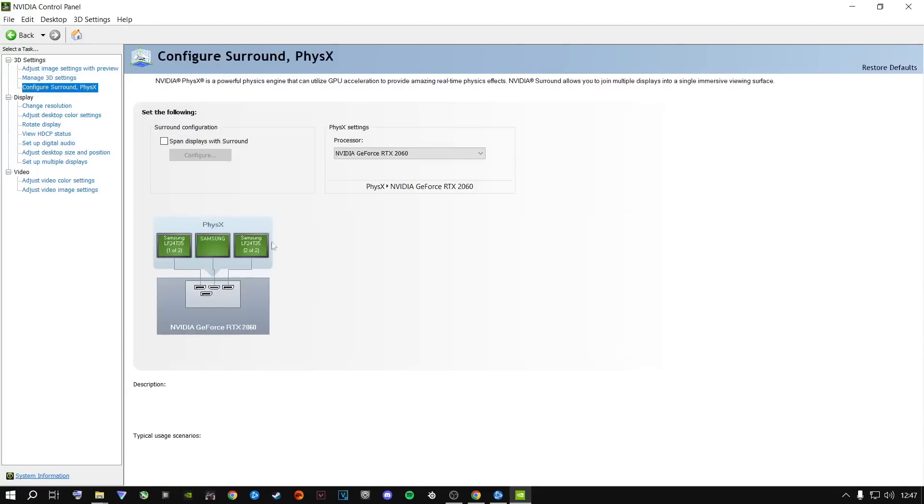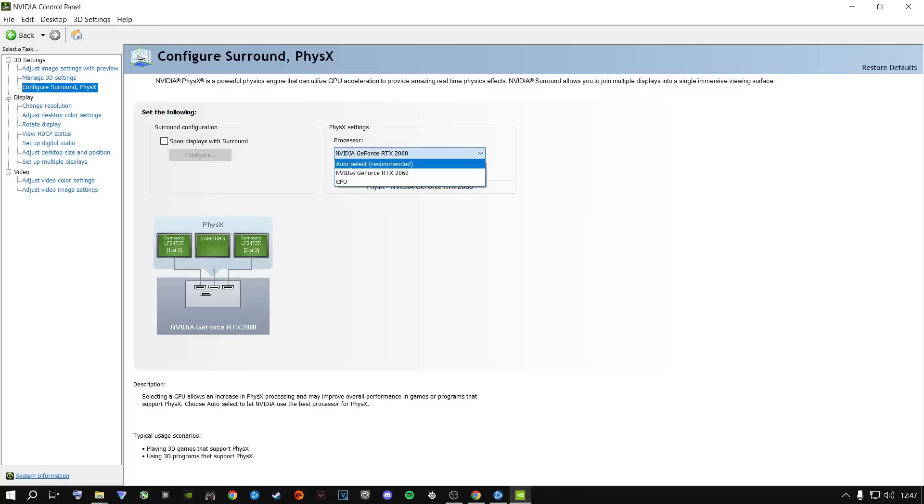From here go to Configure Surround, PhysX. This handles physics — graphics processing for all your games. Do not select Auto Select or CPU — select your dedicated graphics card you're currently running, then click Apply at the bottom.